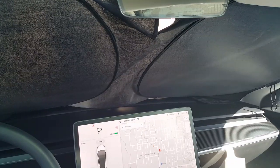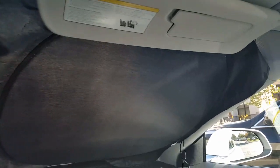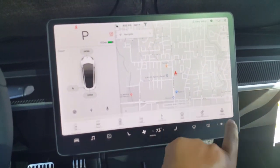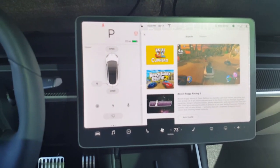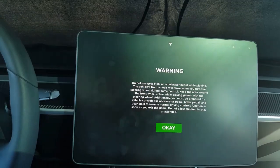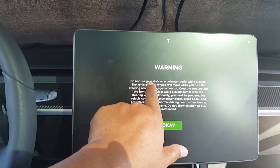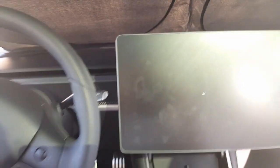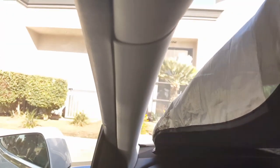I'm back here in the car waiting for my sister — just dropped her off at the dermatologist. I'm parked in some kind of Yosemite area with the shades on. I decided to test out this new version 10. Going into Entertainment, it's a little different — in Toy Box we're gonna check out Beach Buggy. It says do not use the accelerate pedal while playing, which makes sense in case there's a glitch and you actually go forward.